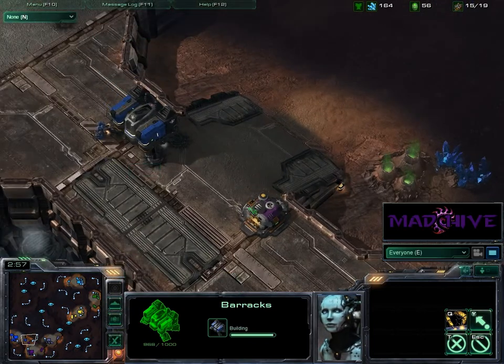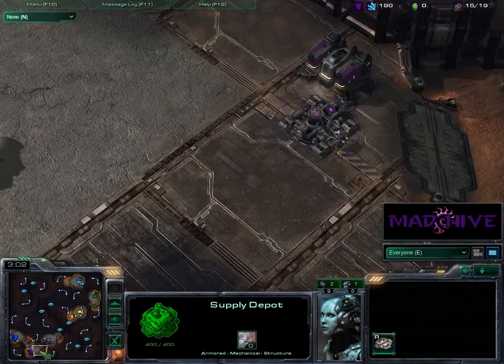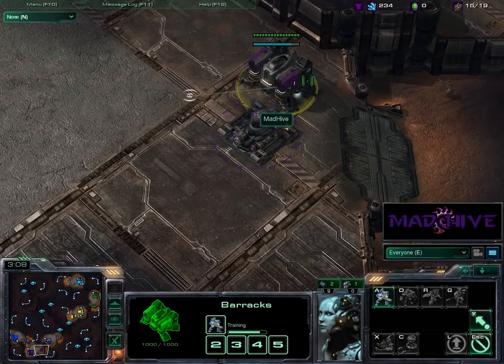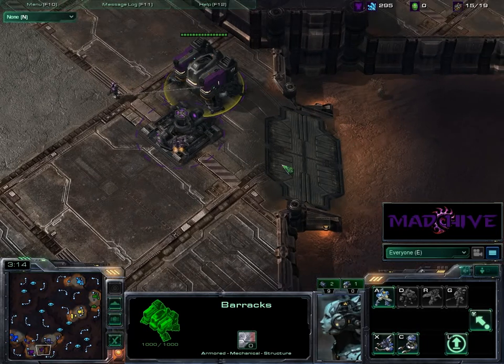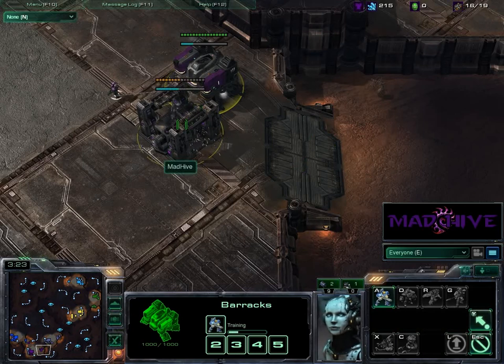I actually kind of screwed up. For some reason I thought this was my ramp, so I threw my first supply depot down there — but that's the middle of our base, doofus. I finally corrected that and started throwing down some barracks here. I don't think this is a tight wall-in; it's not going to be a huge focus for them to take this ramp, but my buildings might just slow them down enough to completely obliterate them at my front door.